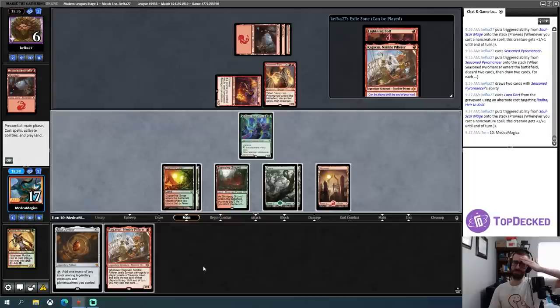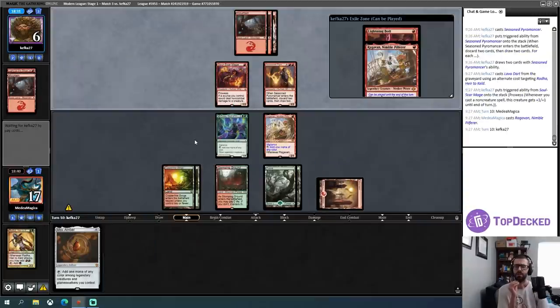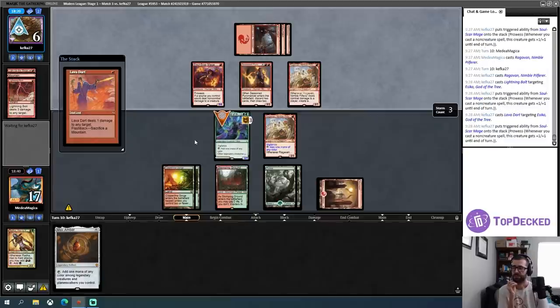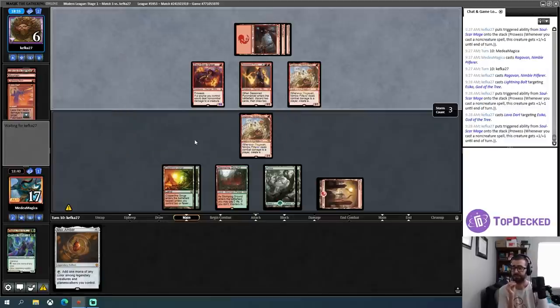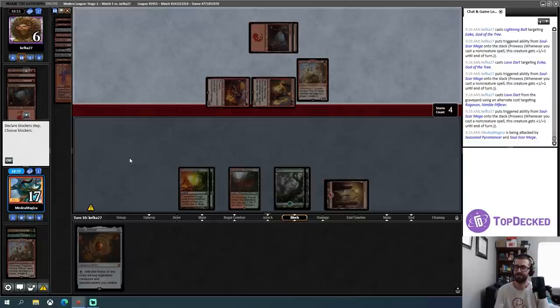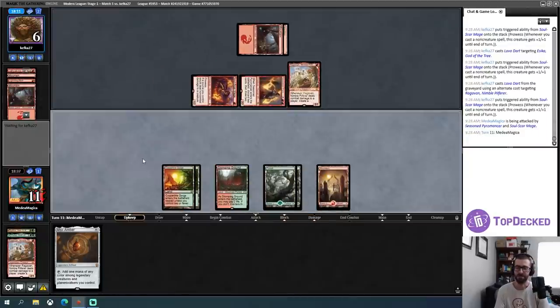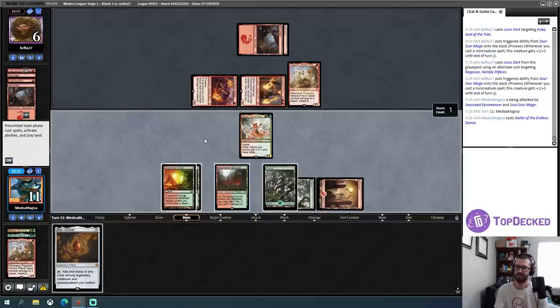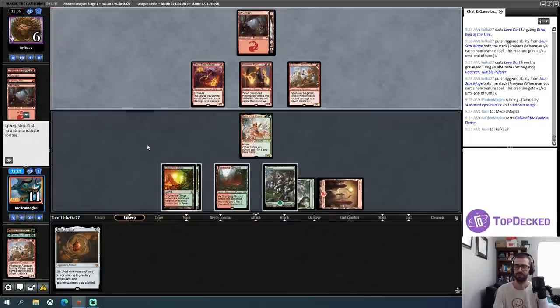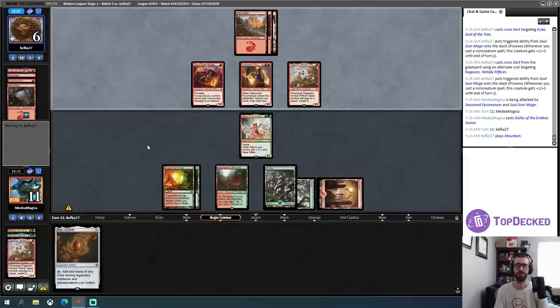Oh, do I dash this? I don't know if I dash Ragavan actually — Seasoned Pyromancer going to the graveyard is value for my opponent. I think I'll just cast this. I also just want multiple bodies in play because I know my opponent has a Lightning Bolt, so I know one creature can die. Another Lava Dart is pretty annoying — I lose Ragavan too. My opponent has destroyed five of their own lands — just throwing that out there. I think I need to trade with this Ragavan rather than work on reducing my opponent's life total.